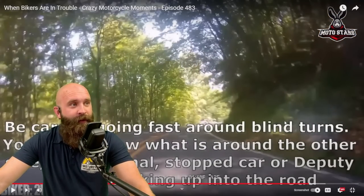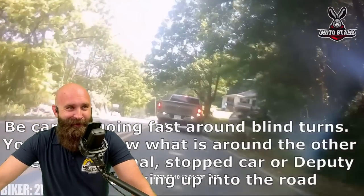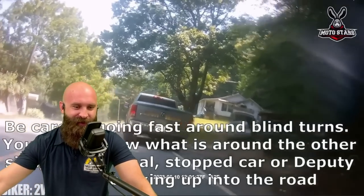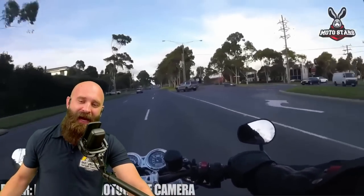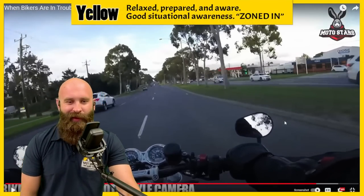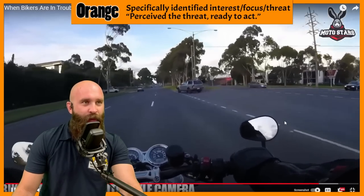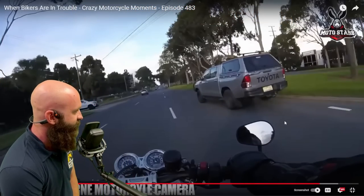Be careful going fast around blind turns — you never know what's around the other side: dead animal, stopped car, or a deputy sheriff backing up into the road. There's the side of the vehicle right there. Tip number five: sides of vehicles — watch out for those. We need to start finding escape paths when it comes to that stuff. An escape path is where we're going to have to swerve, or we can also apply some brakes. We're in yellow stage — prepped and ready. Then all of a sudden we see that side of the vehicle. We go into orange stage: swerved left into the other lane. That's a little lane change — considered a swerve. Handled it, did a great job.